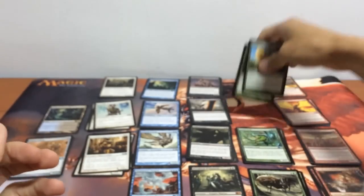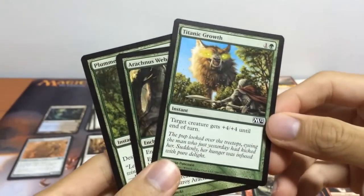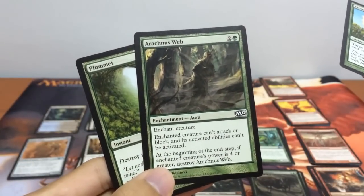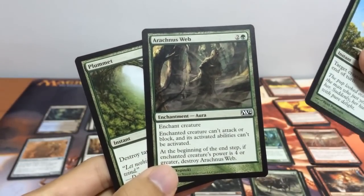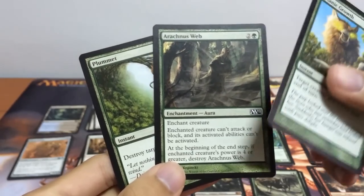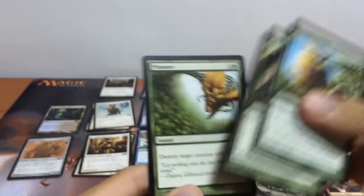For the green spells, we have Titanic Growth. Arachnus Web — enchant creature, can't attack or block and its abilities can't be activated. At the beginning of the end step, if its power is 4 or greater, destroy Arachnus Web. And we have our Plummet.